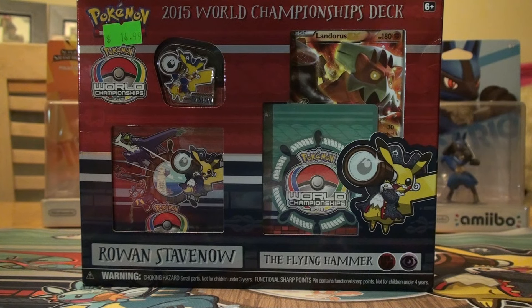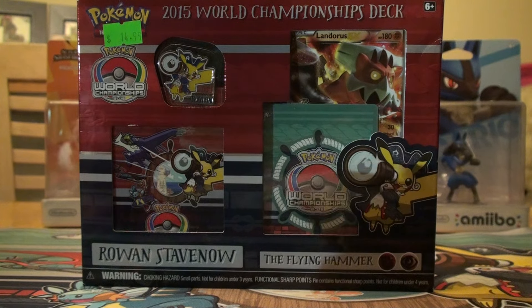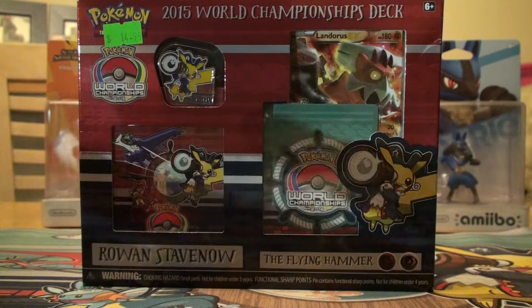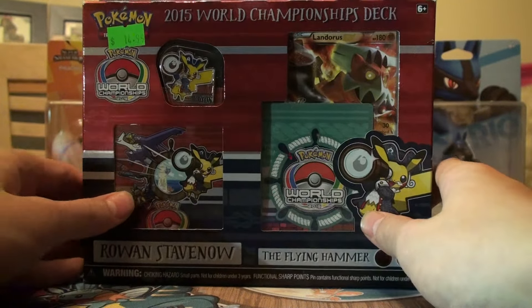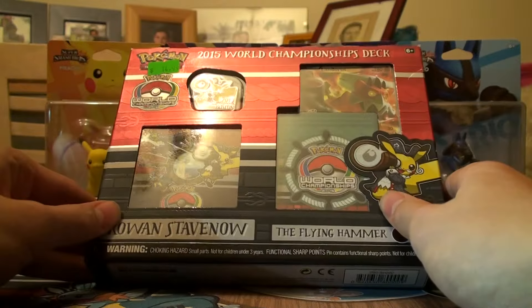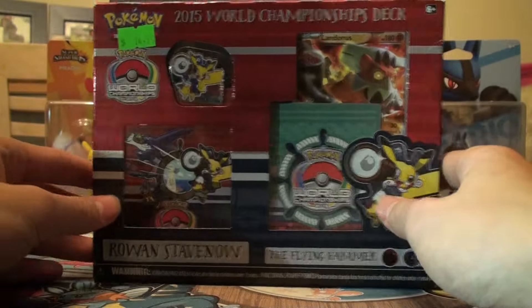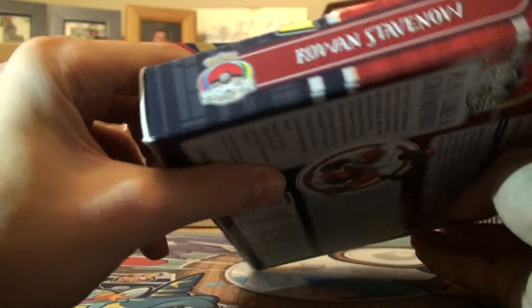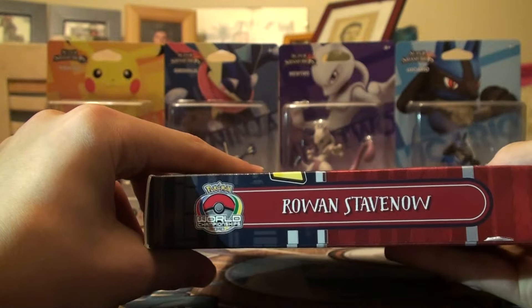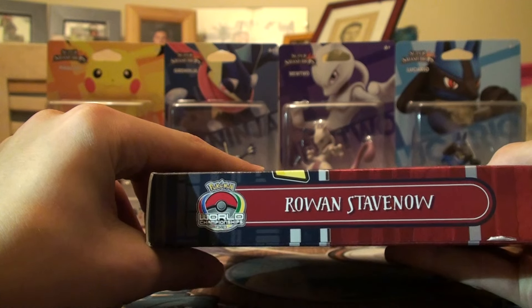What's up guys, Poke Packs and Plays here, and today we have another rules their profile. We just had on the Blastoise one, so I wanted to show you guys the Landorus Bats now. On the front it looks really cool, of course on the back and on the side it says World Championship deck, and this is Rowan's Landorus Bats deck.